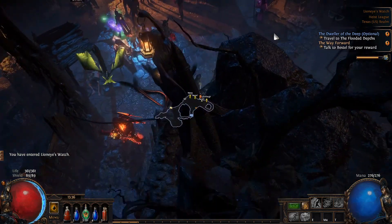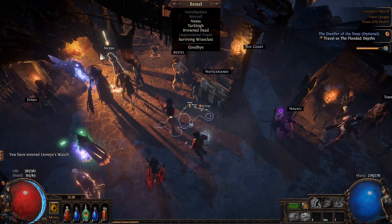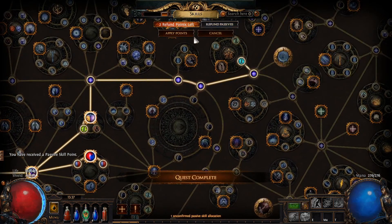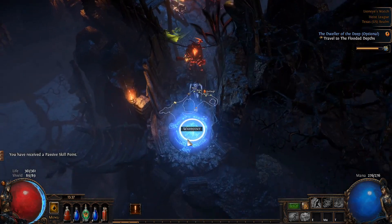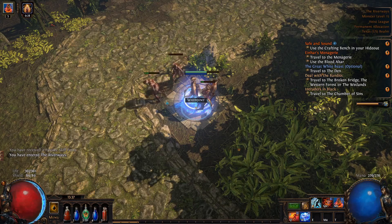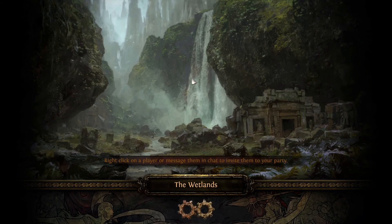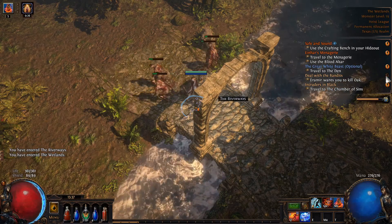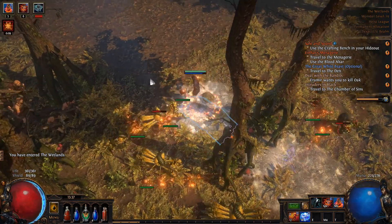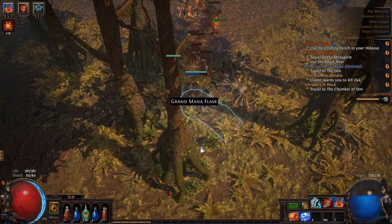Whenever you see those markers it means you've got quest rewards, so it's worth going back to turn them in. We get either a skill book or a regret — we get another passive point, which is nice since we can start increasing our minion damage. Let's go back to the Riverways and find the other exit to get the other guy. I believe it's the Wetlands — Oak should be in this area. He's one of the bosses, and with this build they're all fairly easy to kill.